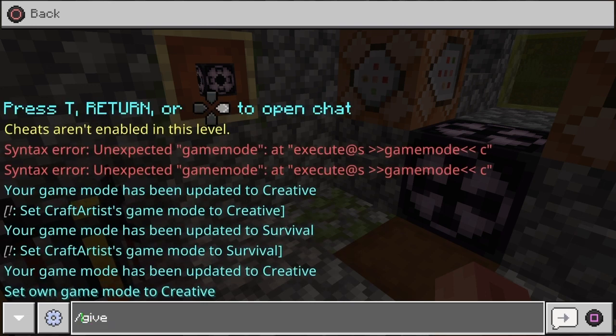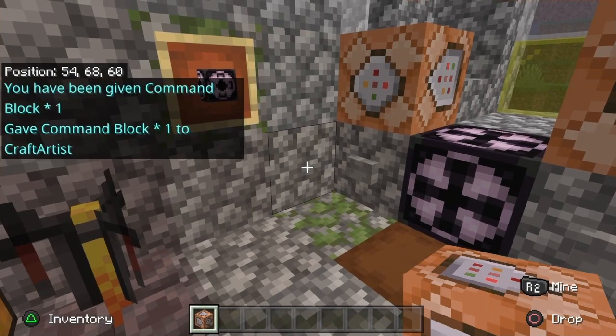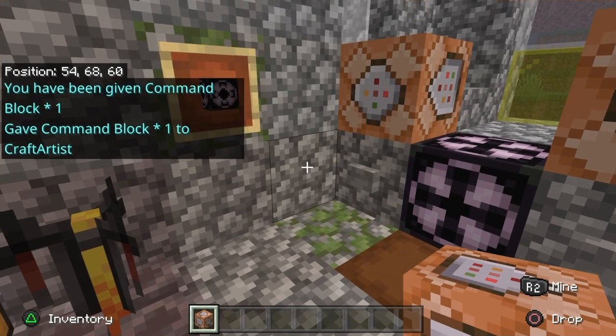The second key factor is this command line: execute at @s tilde tilde tilde gamemode c — just like the old glitch. Once you're in creative, you do the give command to give yourself a command block, put gamemode c in that command block, then have another command block that says gamemode s for survival. That way you can switch yourself back and forth from creative to survival just by pushing a button, and you don't ever have to do this again. Even if it gets patched, as long as you have those command blocks with the s and the c, you'll still be able to switch back and forth.